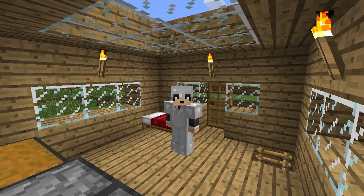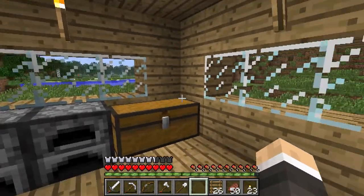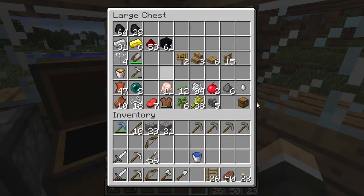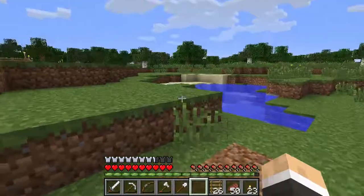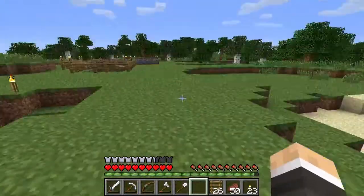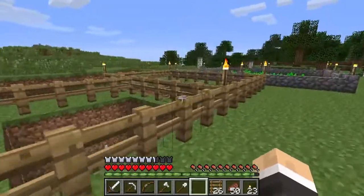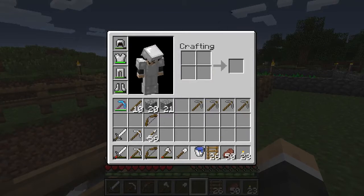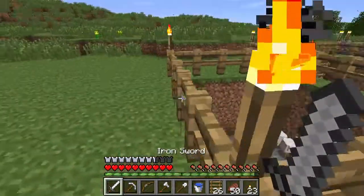Hello and welcome back to the hunt for the ender dragon. In today's episode we're heading back to the nether — I'll be trying to track down some blaze powder and nether wart, along with a couple of other things. Off camera I made some arrows and a new bow, and some stone picks for nether travel. Before we go there I'm going to collect these eggs.